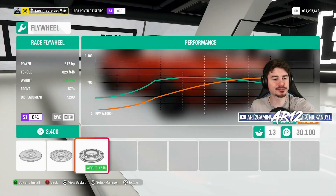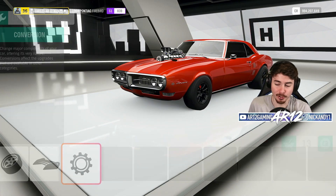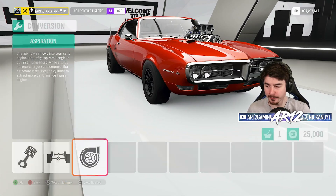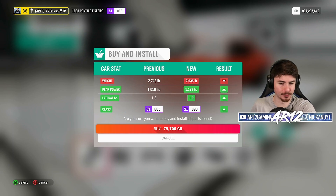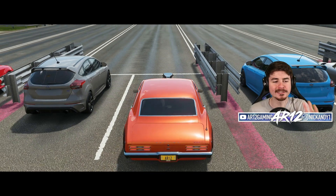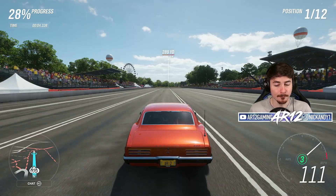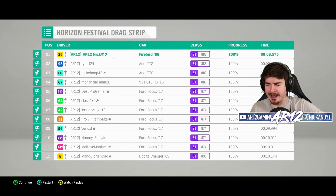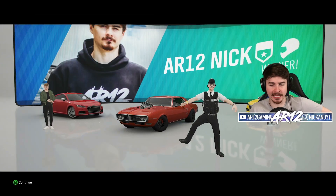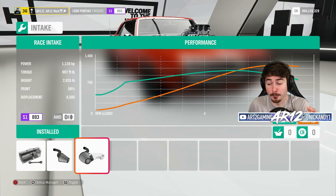Let's get some all-wheel drive on and then I think we might actually get into the seven seconds. Our stock engine only gets to 800 horsepower which is a little bit disappointing, so I guess we'll have to go with our V10 if we want maximum power. With our V10 maxed out, 1,100 horsepower now. We're almost 200 pounds heavier than before but we get an extra 100 horsepower. Even when we're fully upgraded this thing is still pretty heavy.